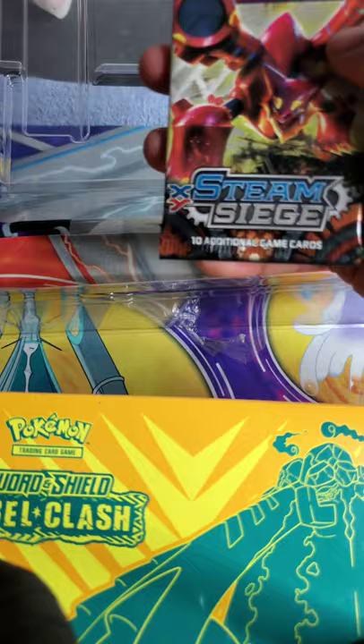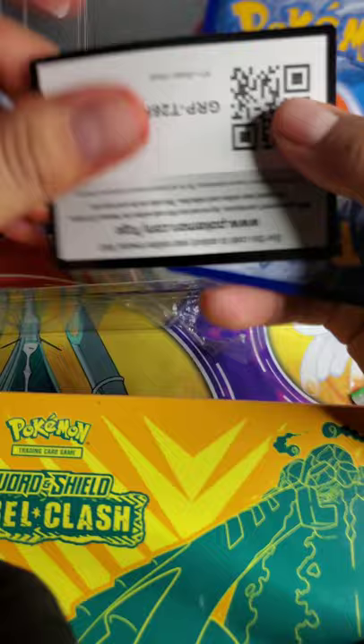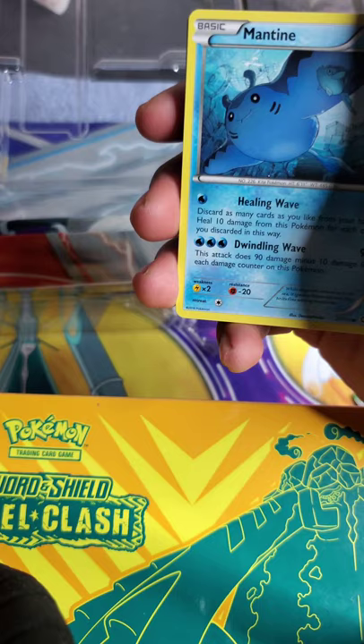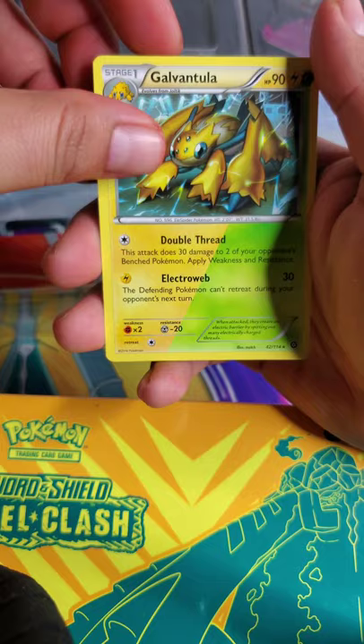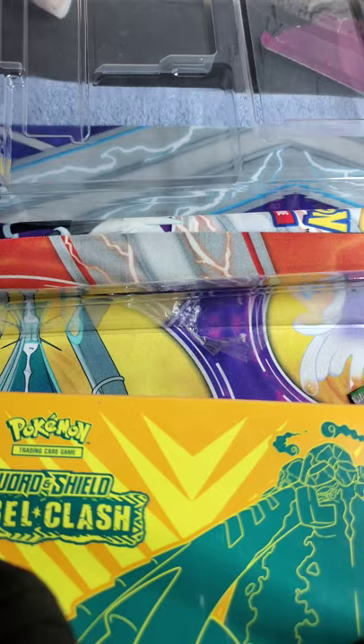Here are the two cards in the back. I'm not going to do the whole count thing. We got our holos — Mantine, Clinkle, Mankey, Foongus, Snubbull, and a reverse holo.